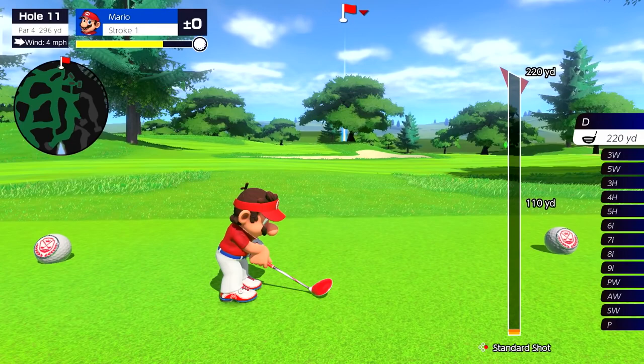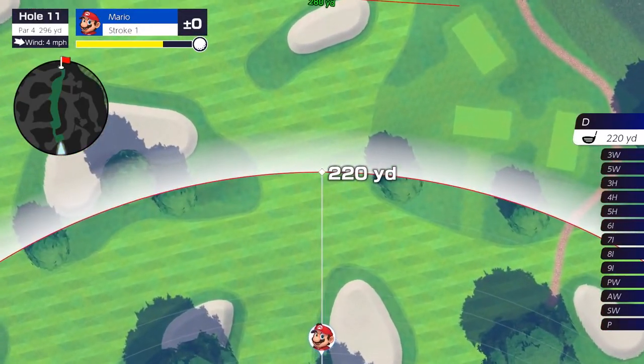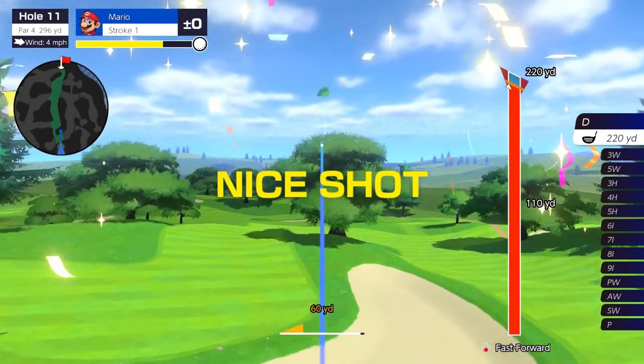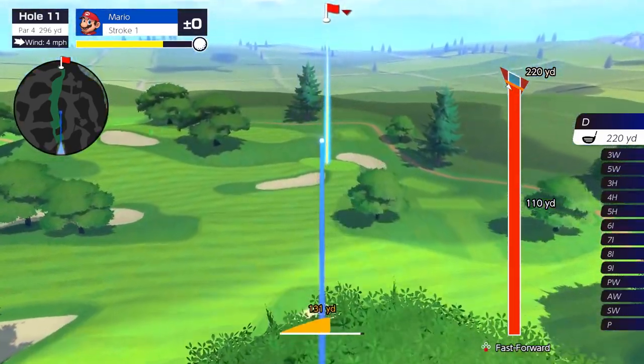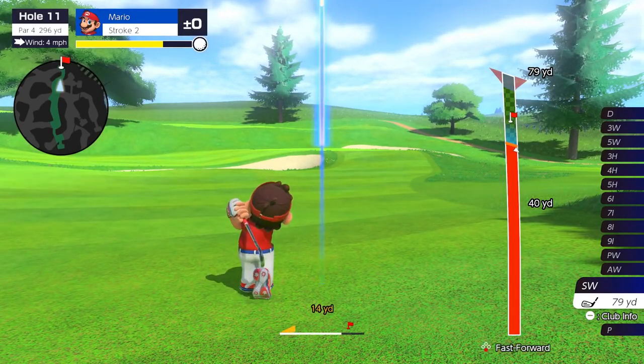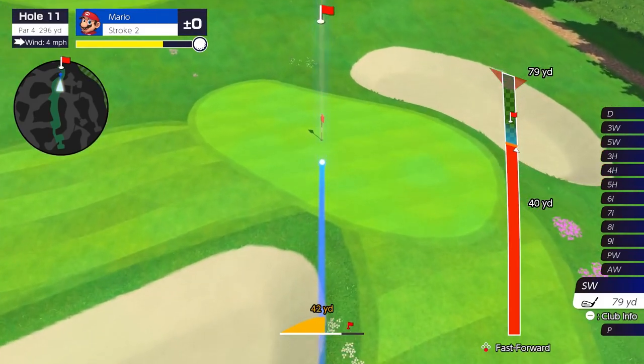Study the wind and the terrain. Think it through and then swing. Thanks to simple button controls, you can easily line up impressive shots fit for a pro golfer.